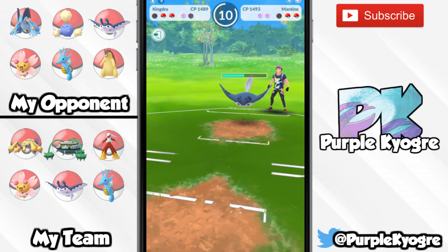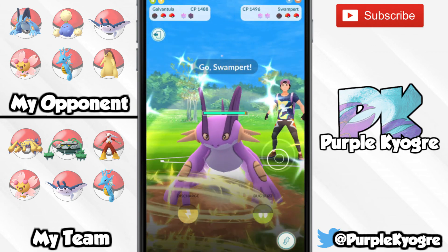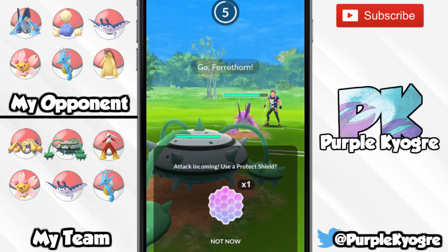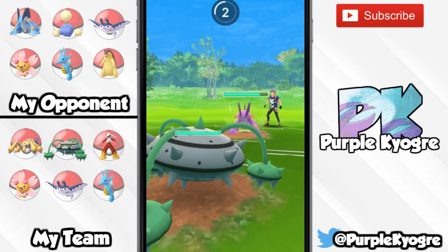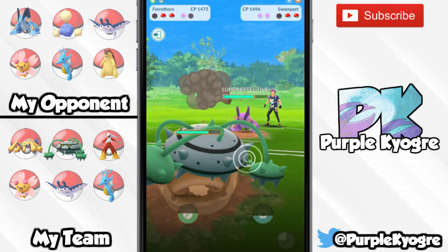Galvantula, Ferrothorn, Blaziken, Cherrim, Mantine, and Kingdra. Right off the bat, I have to tell you that Kingdra is going to be absolutely amazing for this cup. It is going to be neutral to the grass attacks as well as neutral to the electric attacks — it's not going to be weak to them.